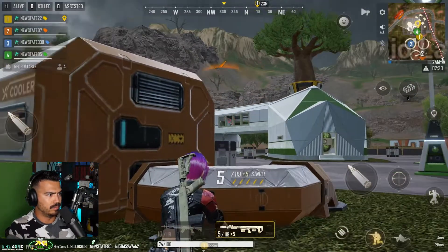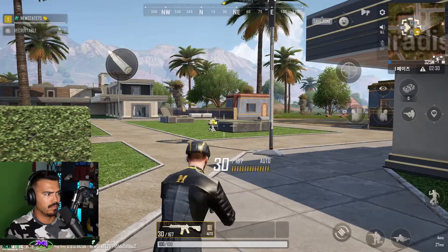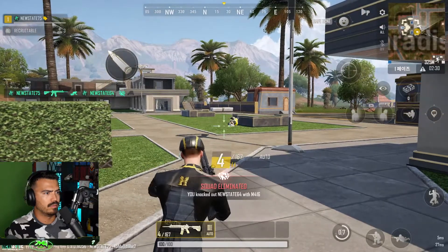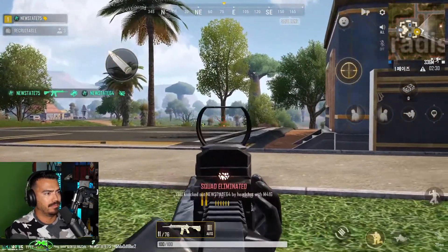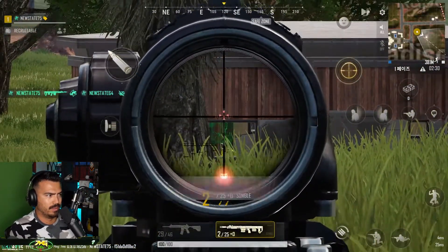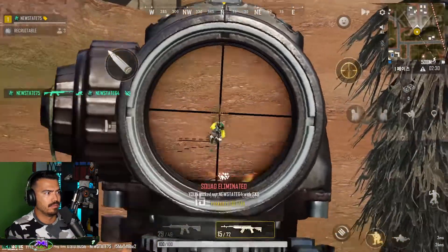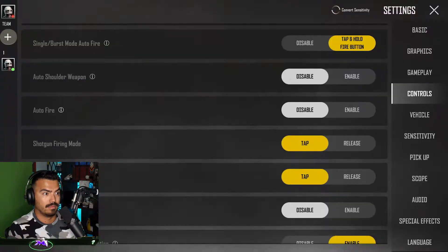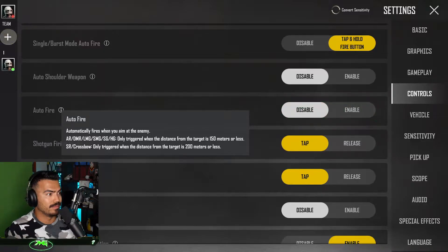They have created the auto fire feature for beginners who aren't yet accustomed to New State Mobile's controls. Once enabled, your weapon will automatically fire shortly after locking on a target. For AR, DMR, LMG, SMG, SG, and HG weapons, auto fire will activate for targets within 150 meters, and 200 meters for SR and crossbow. The auto fire feature can be toggled on and off in the control settings.